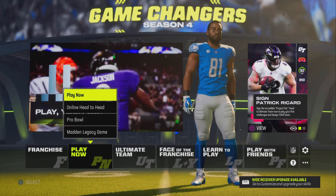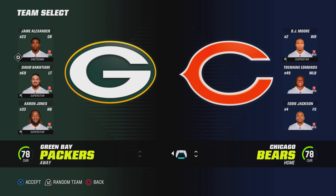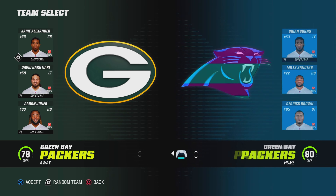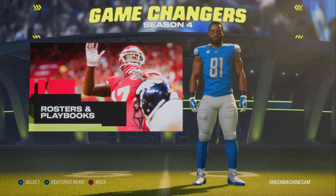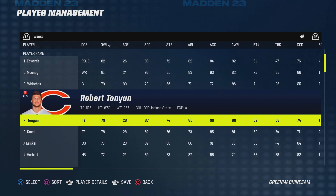Then you can go into Play Now. You cannot play online though — if you do play online, I think you have to be in a franchise. As you can see, DJ Moore's here. None of the rookies are really going to show up; I don't even think the Panthers have him show up. So then you can head over to the edit roster section and you can look at all the new players.